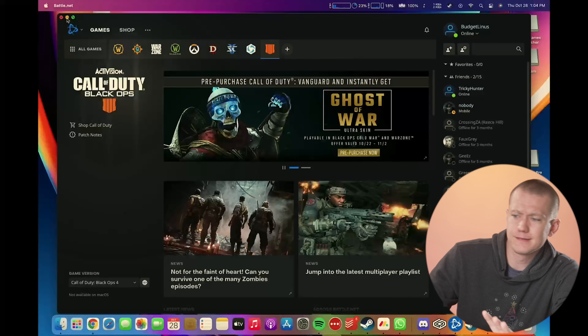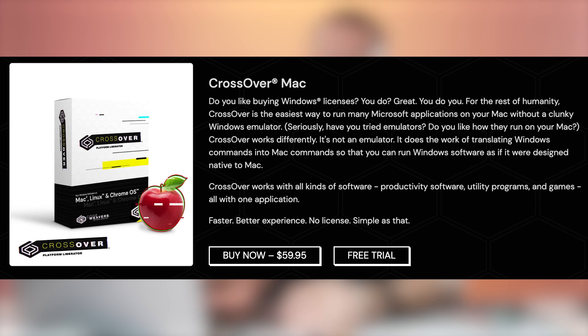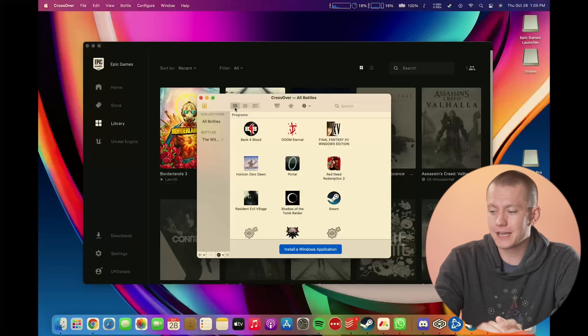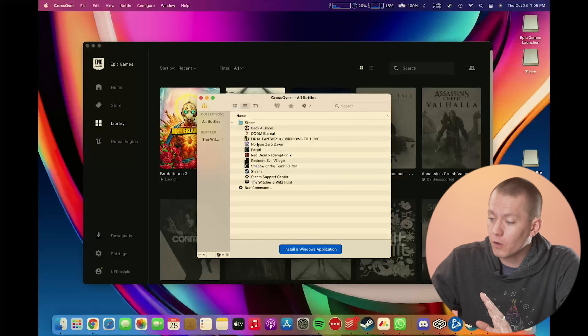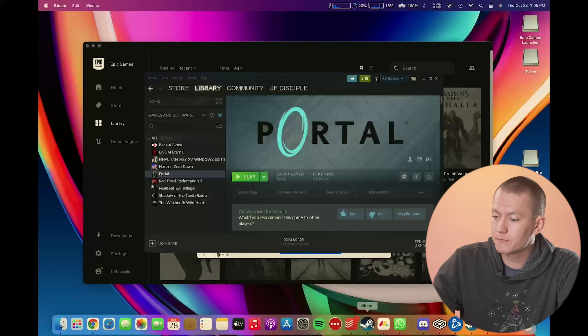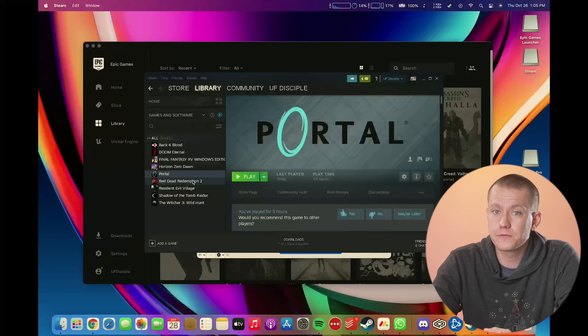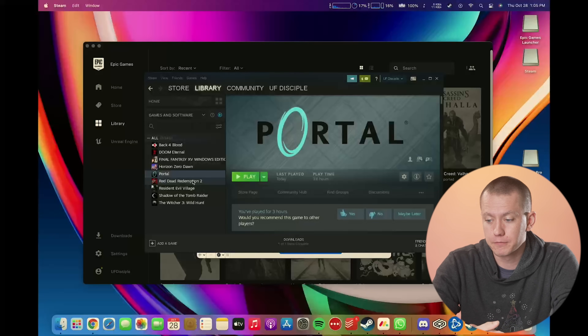Most of these are pretty lightweight games that are decently easy to run. But as I mentioned, there are other ways to install games on your M1 Mac, and that's using a program called Crossover. I think I may have said CrossCode earlier — it essentially uses Wine to emulate a Windows environment on your Mac, and from there you can try to play some games. I've gone ahead and installed a whole bunch of games using a Windows version of Steam.